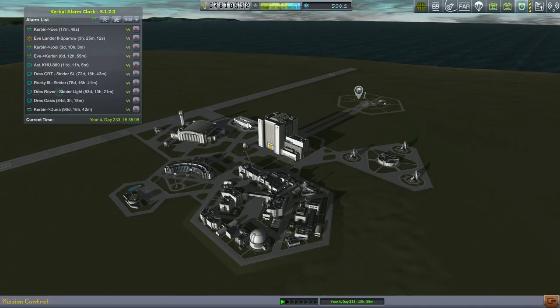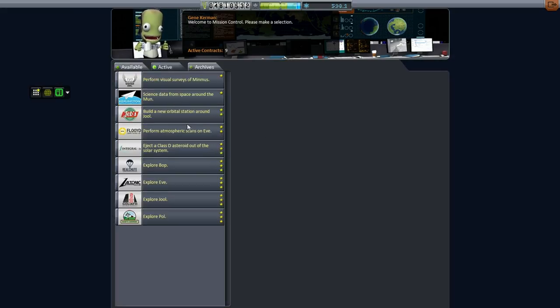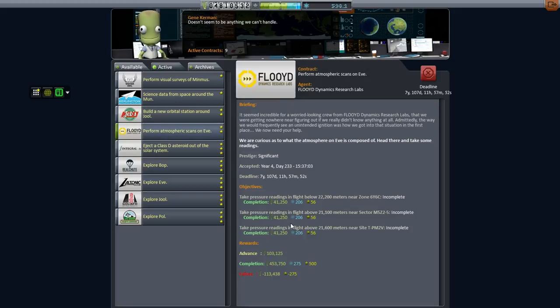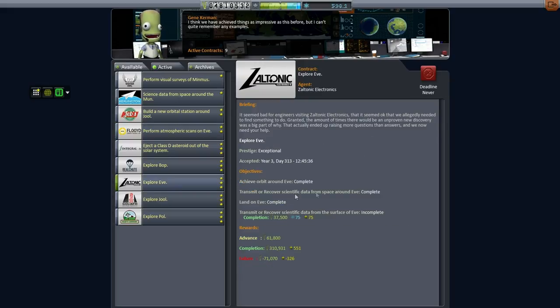First things first, let me go to the contracts screen. One thing I want to point out is that I picked up a 'perform atmospheric scans on Eve' contract, because it might be interesting to do this. We have to take pressure readings — barometer readings — above 21 kilometers at two locations, and below 22 at another location. There's a lot of science and a lot of funding involved, but it is tricky to get these sorts of readings at Eve.